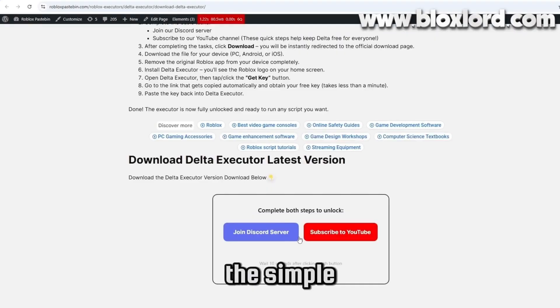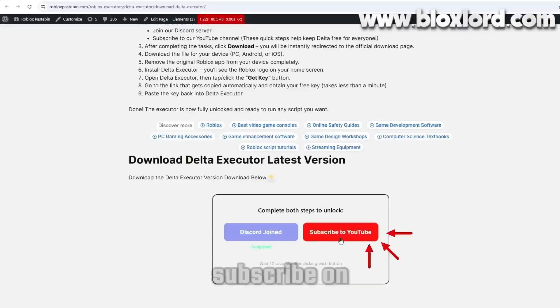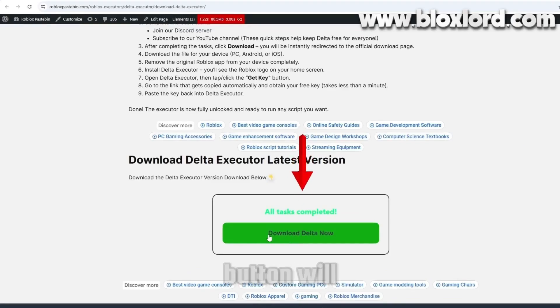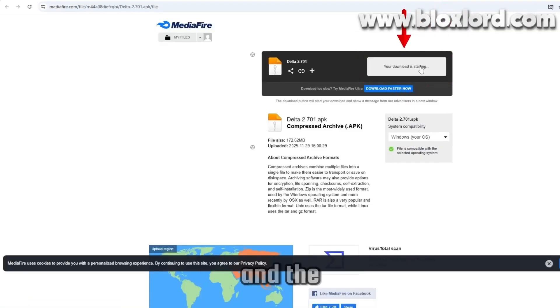You'll need to complete some simple tasks: join their Discord by clicking the Discord button and joining the server, and subscribe on YouTube by clicking the YouTube button, subscribing to their channel, and hitting the bell icon. Once you complete both tasks, the Download Delta Now button will unlock. Click it and a new tab will open with the final download button — just click it and the Delta download will start immediately.